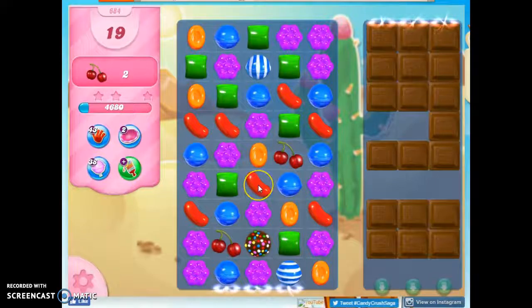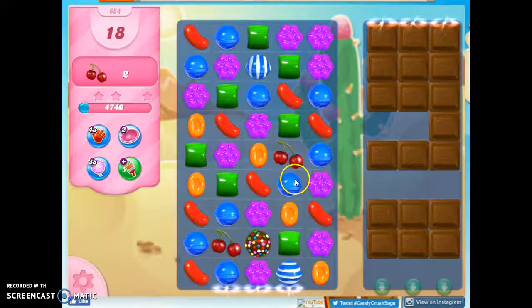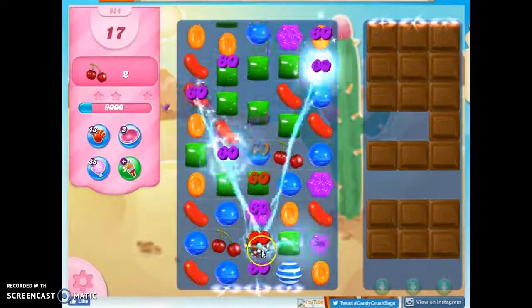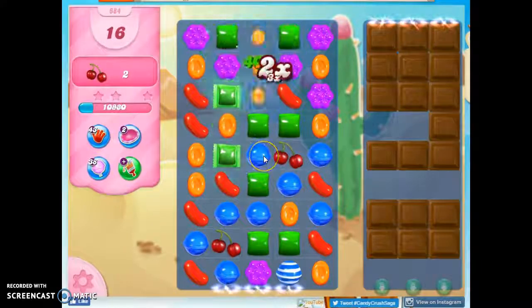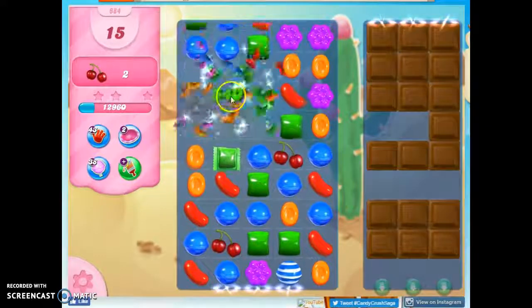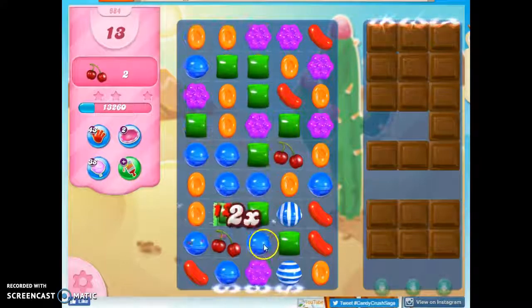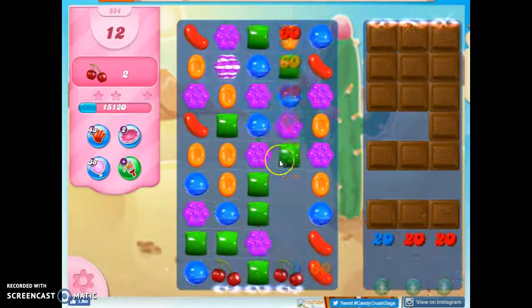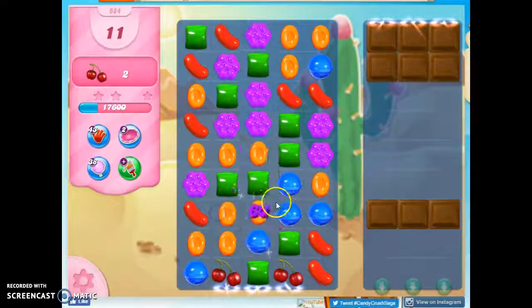I'm likely to blow up from that one. Well, you know how I was trying to concentrate the colors down? This is going to concentrate them down, because I'm going to take this out, which is then going to take out a color, and that'll give me a chance maybe to make more matches and specials. I need a wrapped with a stripe. I have not played this wisely, because now this is stuck, and it's so hard to work against gravity and go upwards.